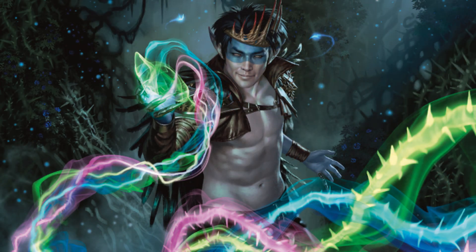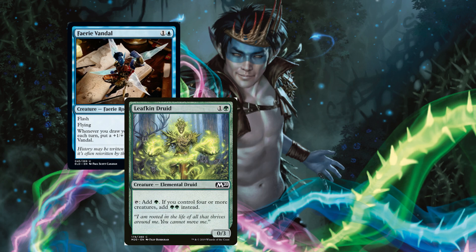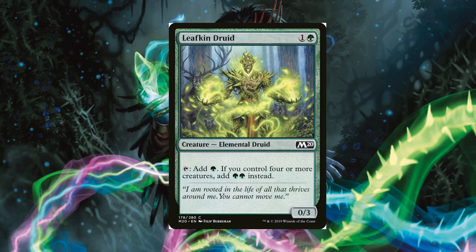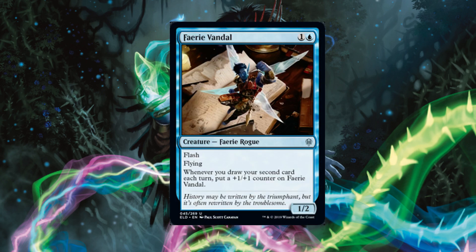What we're bringing in is two copies of Faerie Vandal, Leafkin Druid, and Opt, plus one copy of Merfolk Pixie to bring us up to a full playset. Merfolk Pixie can get over easily past the ground pounders. Leafkin Druid is a great blocker and once you start stacking +1/+1 counters on it, it's really hard to remove from the board. Opt is a great little cantrip that gives us extra card draw, and Faerie Vandal can win games easily with damage in the air while benefiting from drawing extra cards.